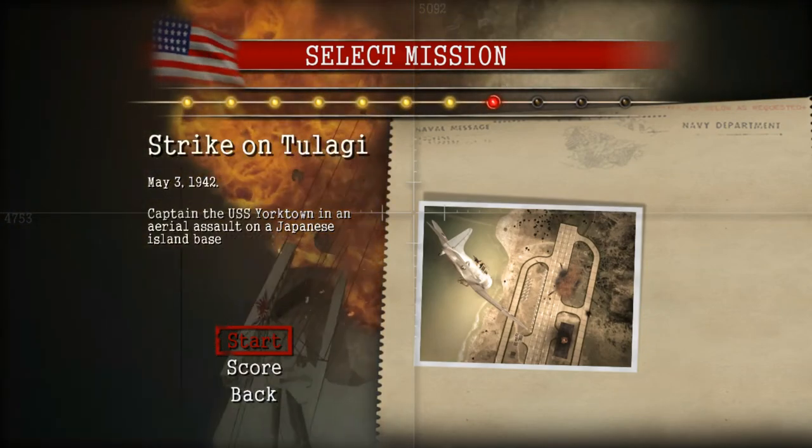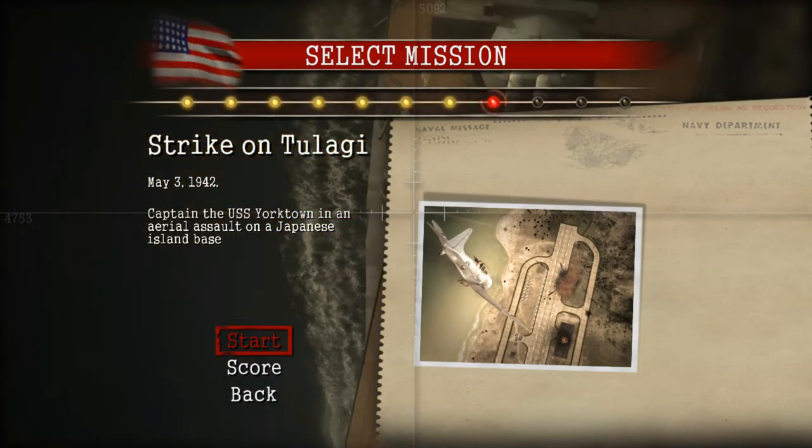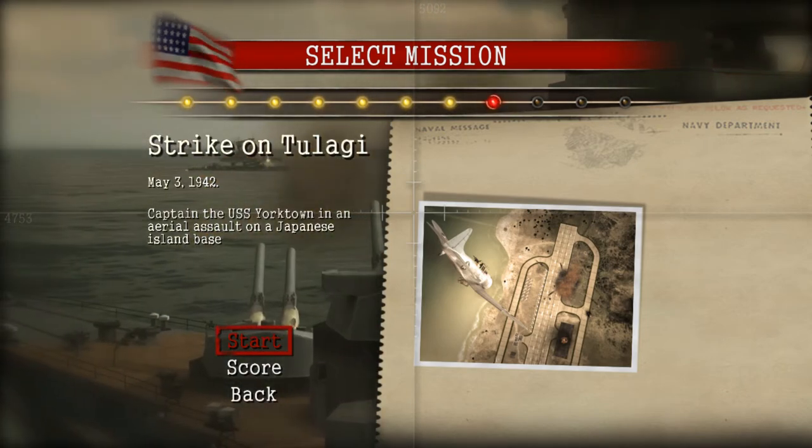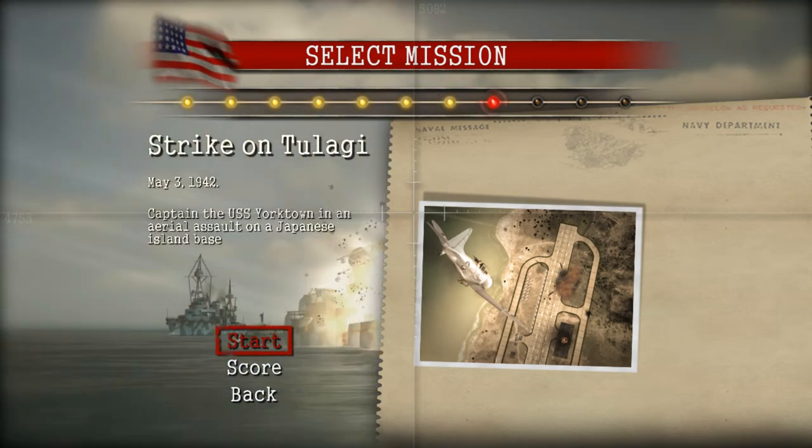Hello everybody, I am Brantman19 and welcome to episode 8 of our Battle Stations Midway playthrough. This is Mission 8, Strike on Tulagi, which happened on May 3rd, 1942.